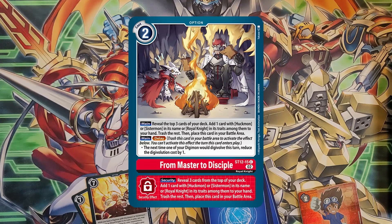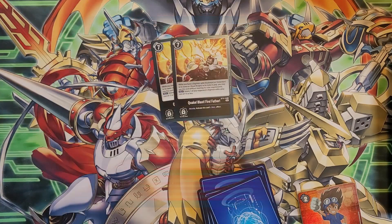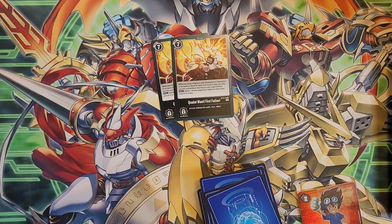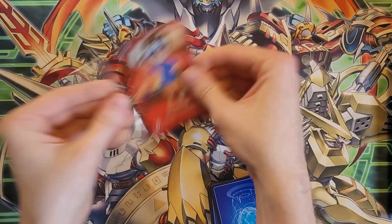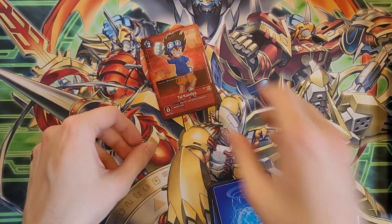Its security effect is the same as the main effect. Finally, two Quake Blast Firefall — quite a name. If you have a Huckmon, Sistermon, or Royal Knight in play, you can use this without meeting color requirements, which is good because it's black. It's a Gankumon delete: delete one of your opponent's digimon with a play cost of 13 or less, which covers most level sixes and below. You're not running this card anyway.